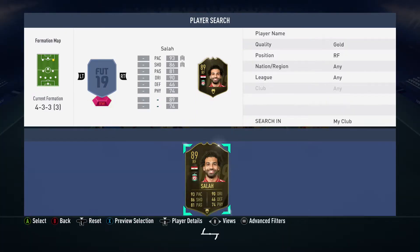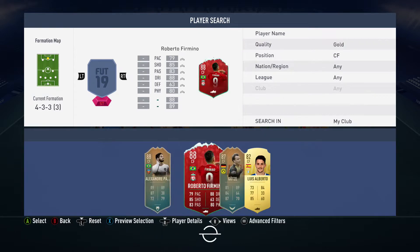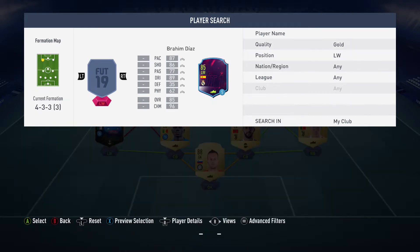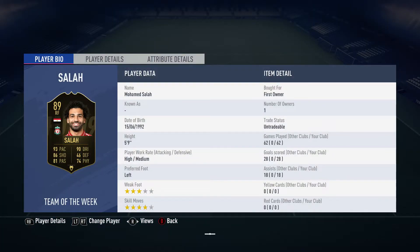Out in the right wing spot - he's back - our in-form Mohamed Salah. Going towards the striker, our Futmas Firmino is finally getting used. Over on the left wing it's another in-form, it is Ousmane Dembele. And there we have it.